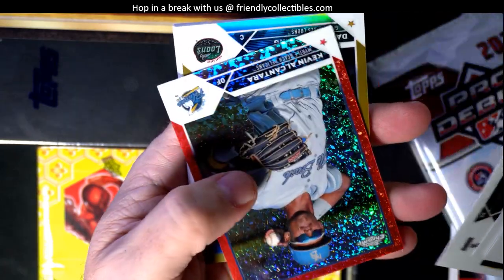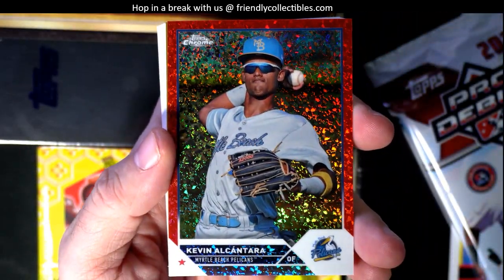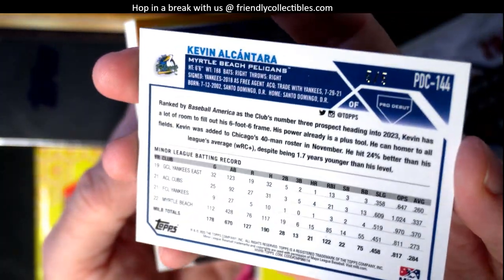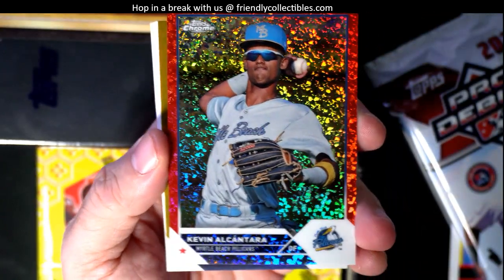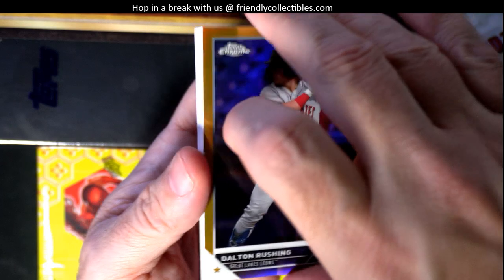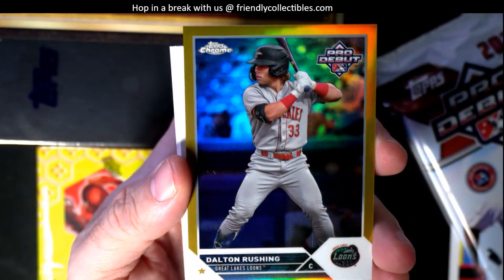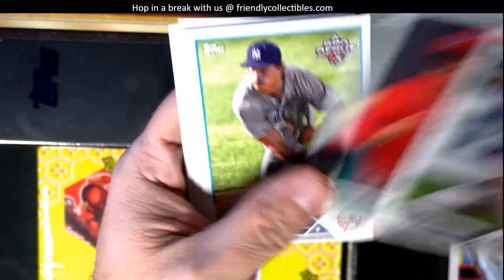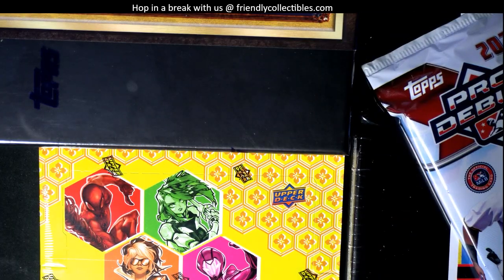And let's see what else we can pull out of here. That's a beauty right there, look at that — Kevin Alcantara, and that is going to be numbered — oh wow, 5 of 5! What a great number that is Roger, 5 of 5. Alright, then we've got a 37 of 50, Dalton Rushing gold. What a great, great pack there for Roger, what a good pack man.